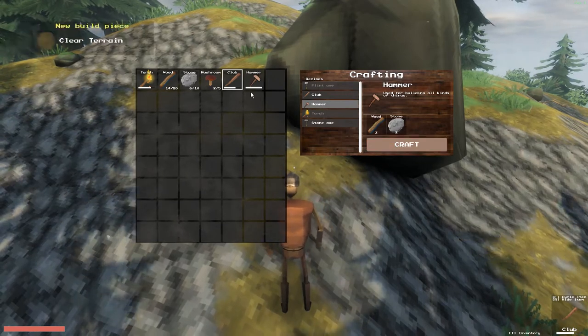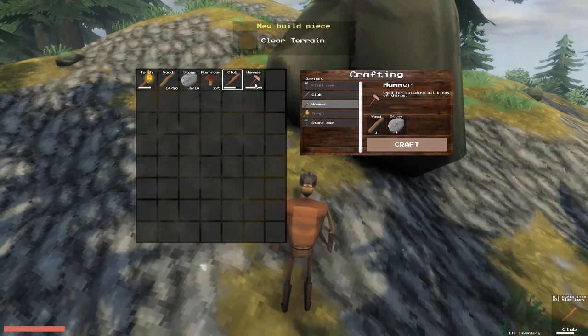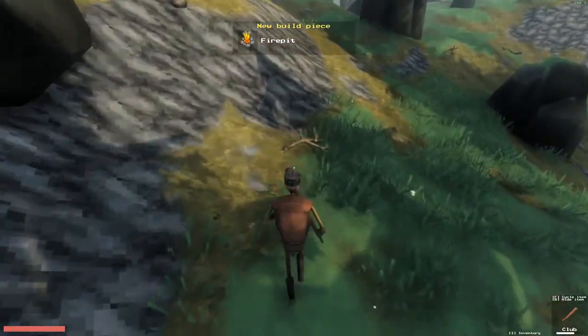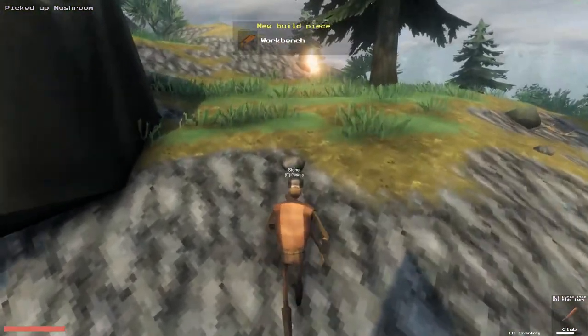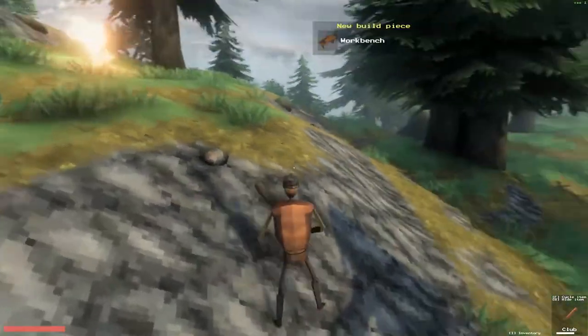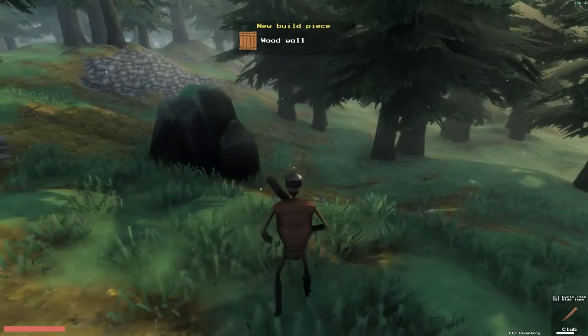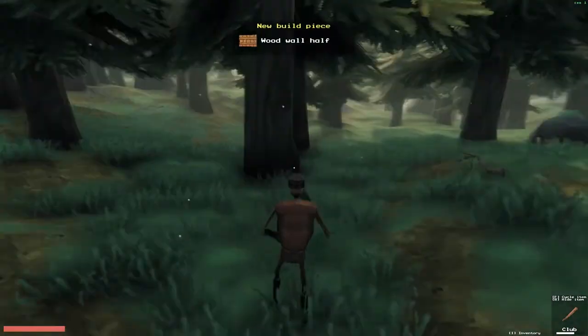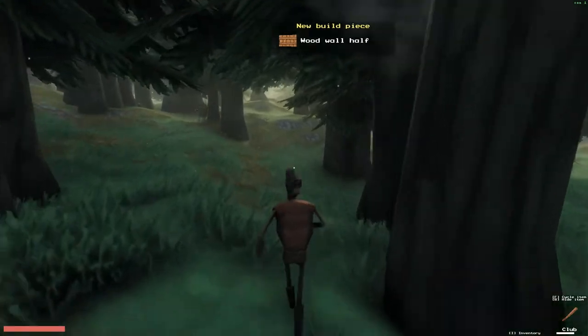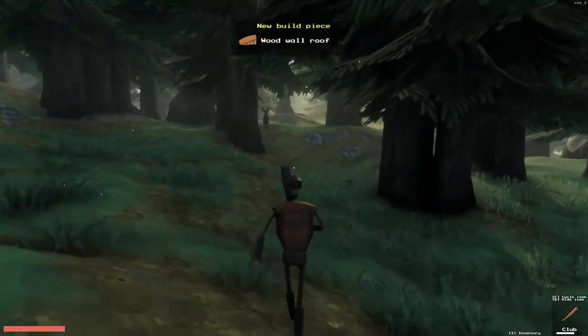Okay. New build piece, clear terrain. Now you can build houses. We can now make a fire pit as well. Nice, let's collect all of this. We want to get away from that — I don't know what that is. I fought one before — well, one tried to fight me before and I just ran.